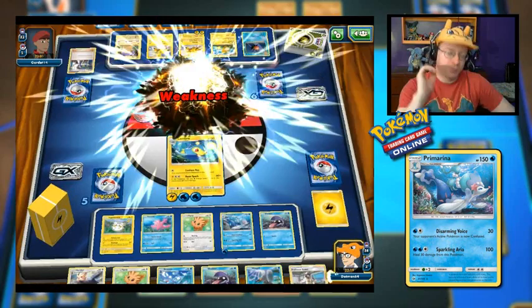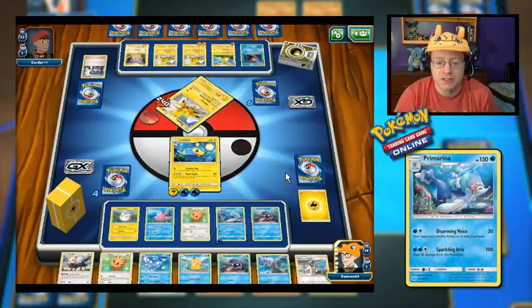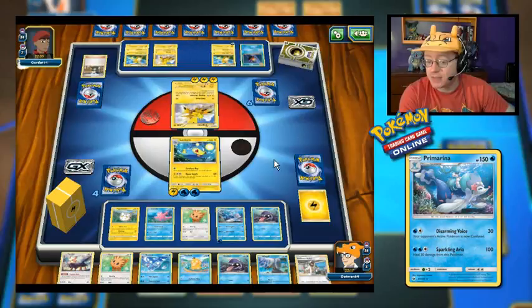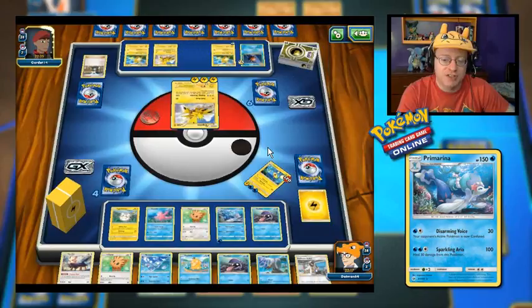Unfortunately that other Zapdos is going to come up and destroy our Lanturn — definitely not super good. Does anybody have free retreat? I don't believe anyone on my side does. If I could get the Golduck out there that'd be good, but no free retreat unfortunately. I think who should I let take the hit? If I could get Sonata powered up in time, I could destroy the Zapdos in one hit when I play Kukui to do 120. On the other hand, Sonata can probably survive one Raging Thunder attack. And there goes Lanturn.